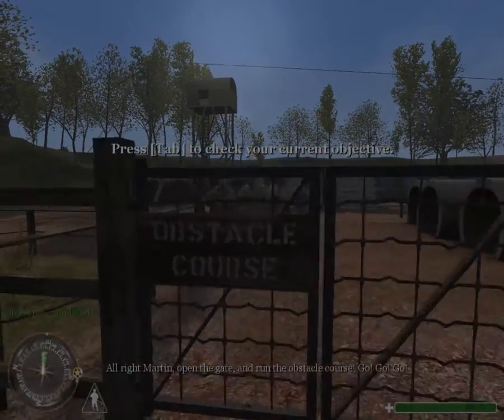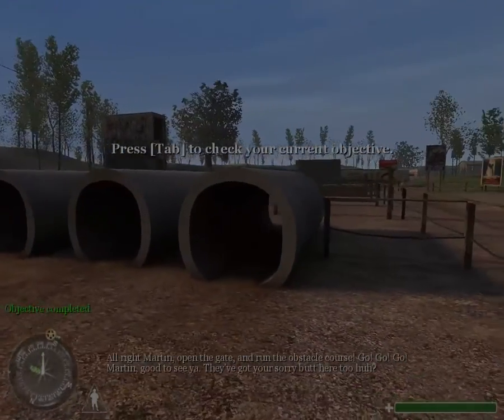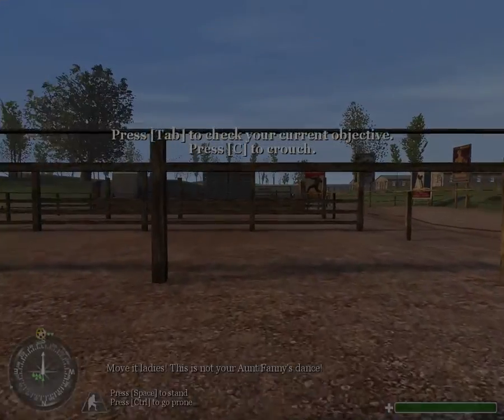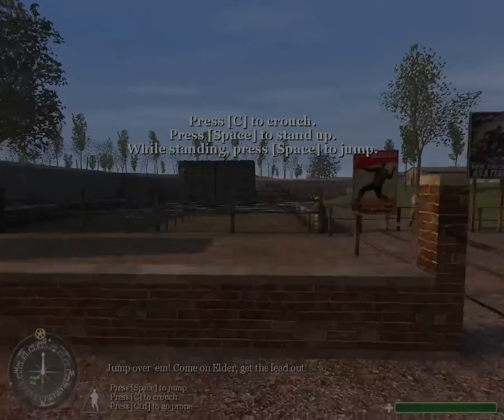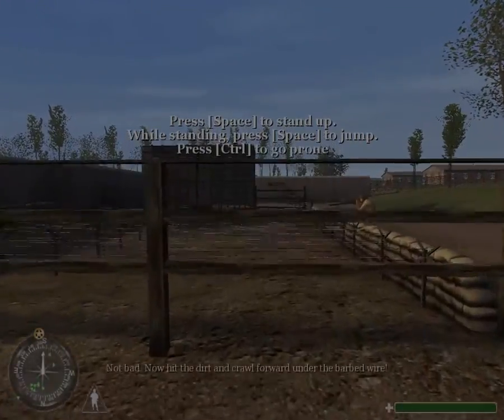All right, Martin. Open the gate and run the obstacle course. Good to see you. Move it, ladies — this is not your Aunt Fanny's dance. Jump over them. Come on, Elder, get the lead out. Not bad.